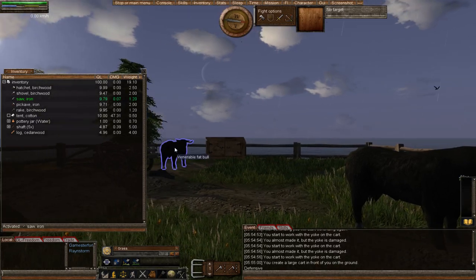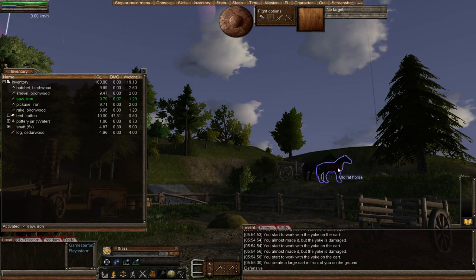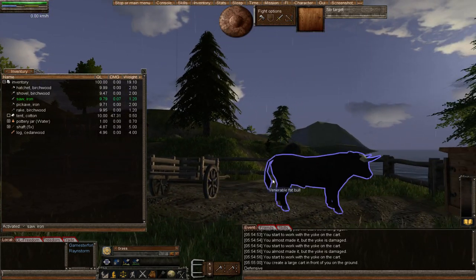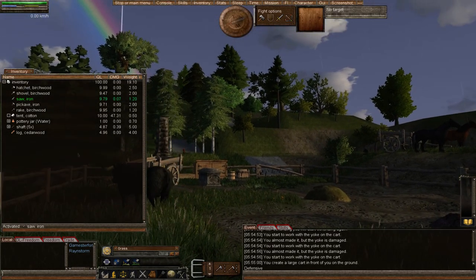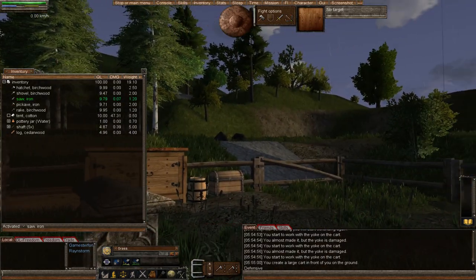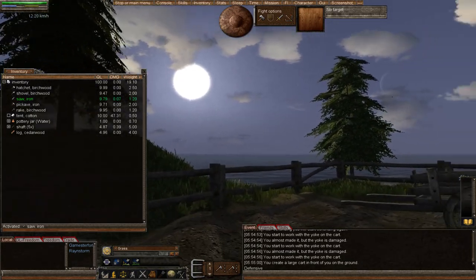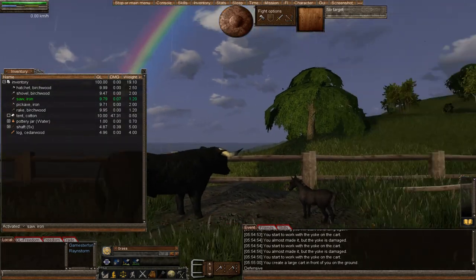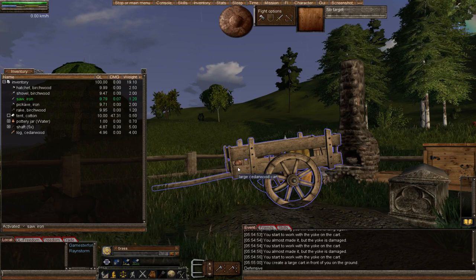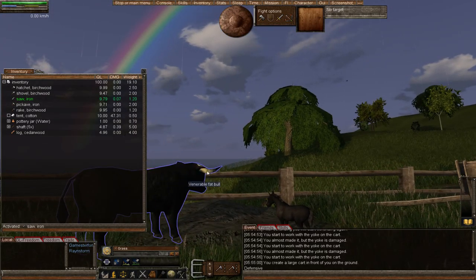Here's the first pro tip for your large cart. You'll see Rainstorm has got horses — that's her preference, she likes horses as we've already discussed. I used to like using the bulls. But there is the best ultimate animal to use for pulling your cart and wagon. I'm going to give you a moment to pause if you want to think about what animal that is. The best animal to use in my opinion, through the experience of playing, is the bison.